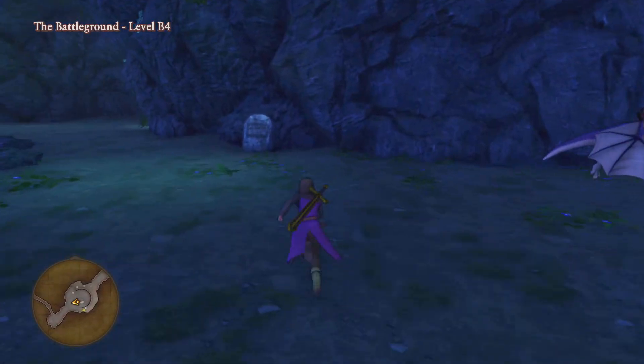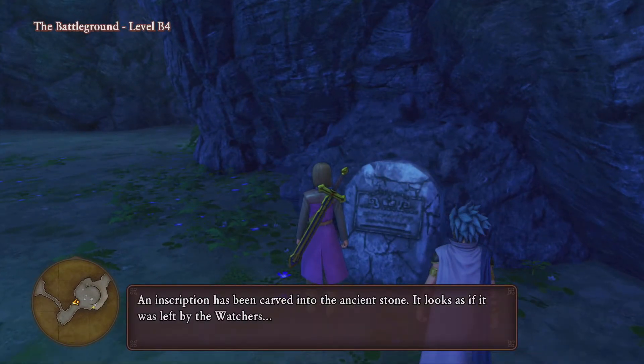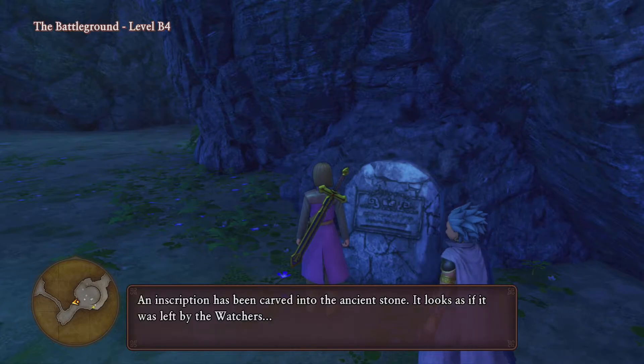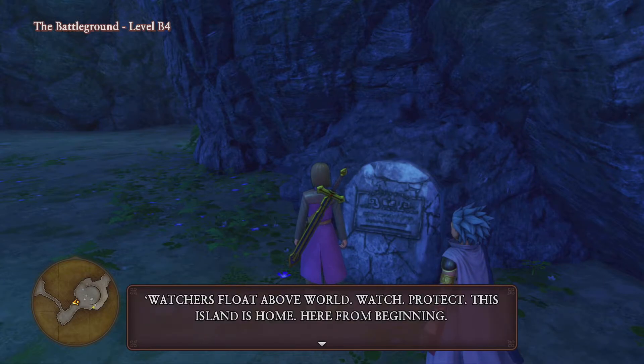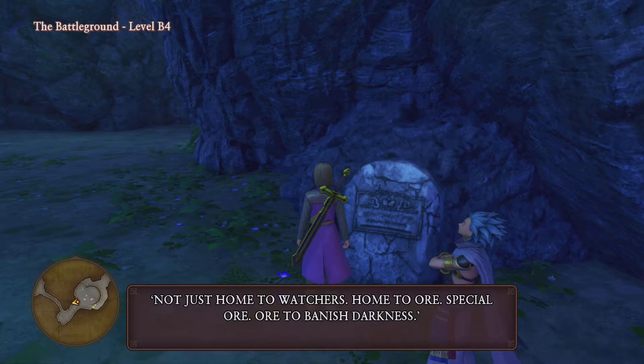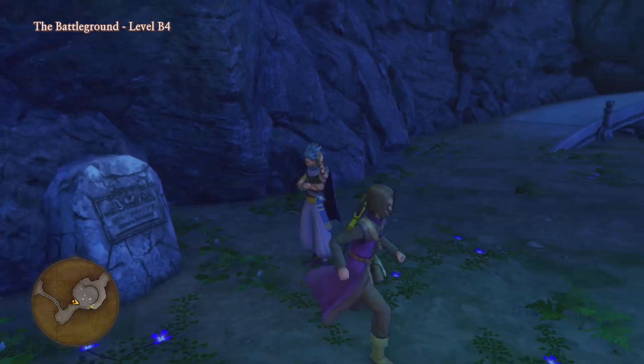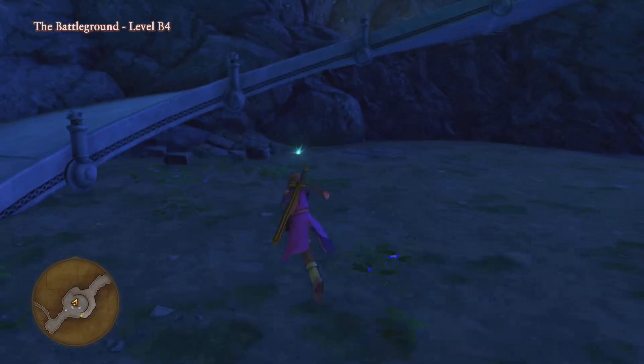I think it's probably a good idea to pick up a dragon. An inscription has been carved into the ancient stone — it looks like it was left by the Watchers. The Watchers float above the world to watch and protect. This island is home — not just home to watchers but home to ore. Special ore — ore to banish darkness.